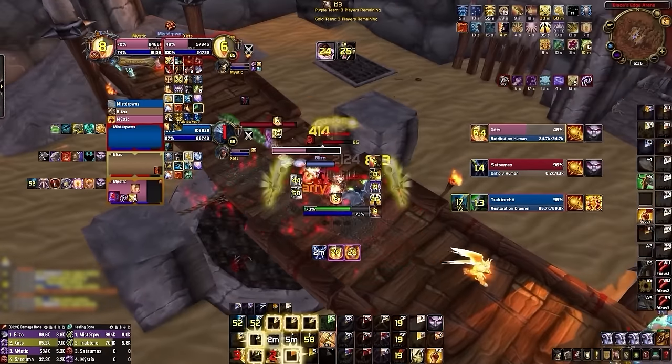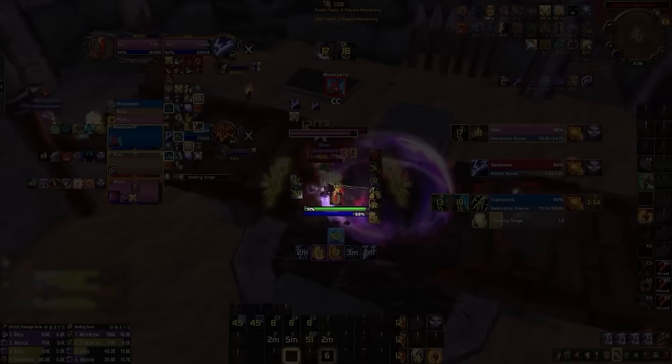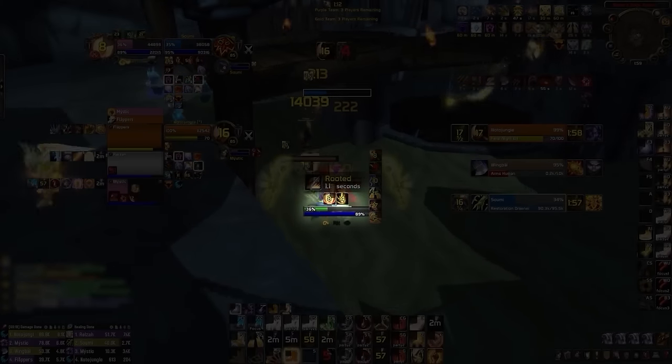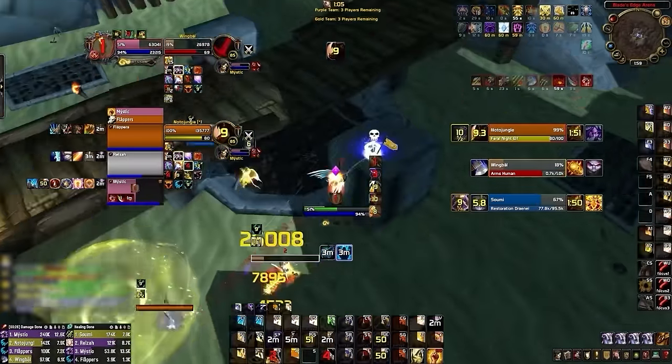We also adapted our buffs and debuffs WeakAuras for Cataclysm. If you have any major defensive cooldown active, it will appear directly in the center of your screen on your character, letting you know you are possibly safe. Major debuffs like Colossus Smash and Combustion will appear here too, giving you more information on how much damage you are taking without needing to look all the way in the corner of your screen.